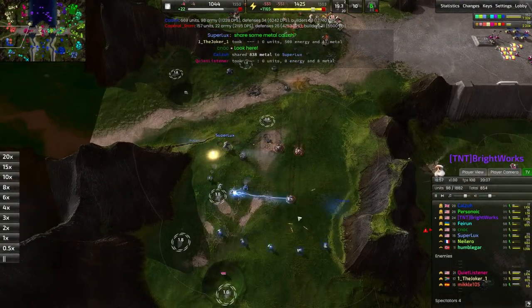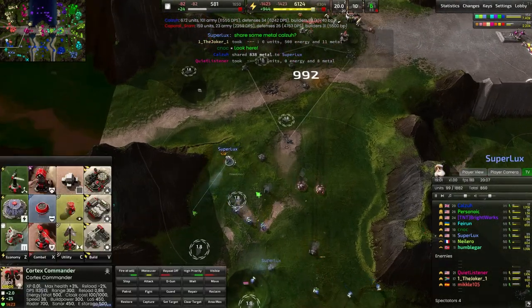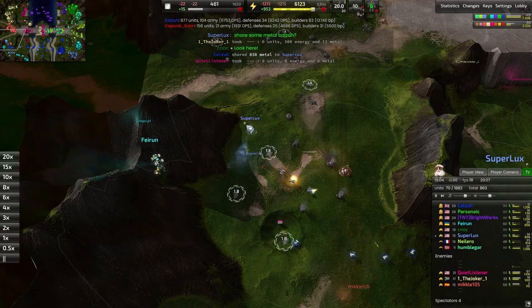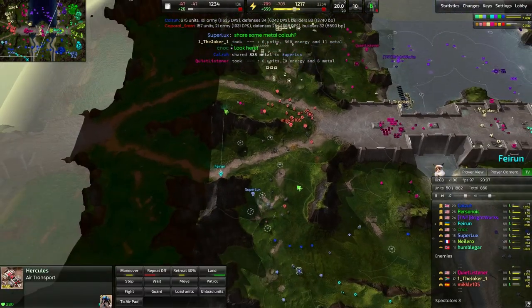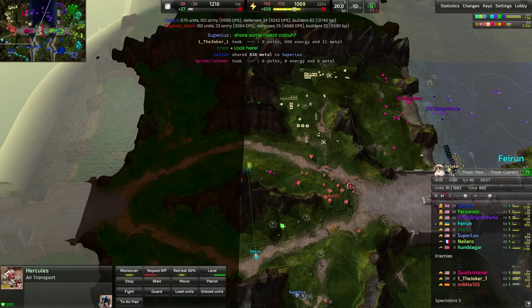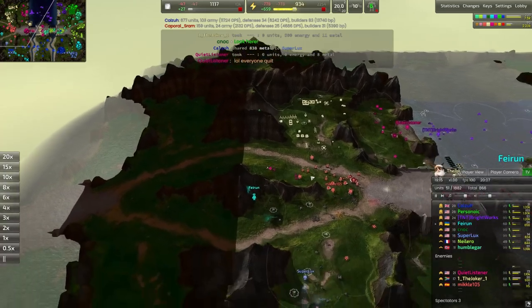Now the Bulls are out and they are causing a lot of harm. Superlux's commander is in a lot of trouble, but the Bulls are actually running right by it — they don't finish off the job trying to kill that commander. So Superlux actually manages to get away. Now Faerun is pushing forward, flying the commander around the southern side here.